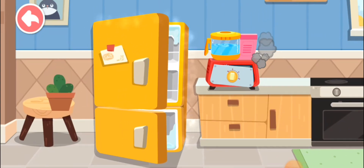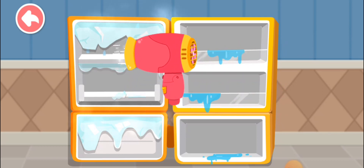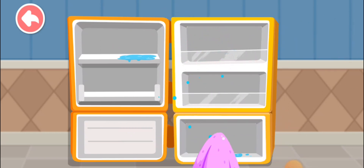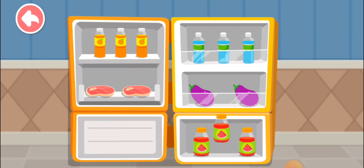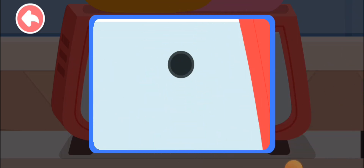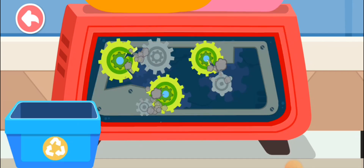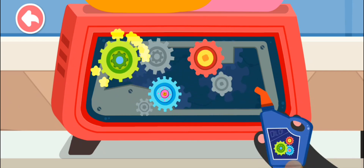The fridge and the juicer are broken. Cheer up, Daddy. Leave it to me. Melt the ice in the fridge. Sort out the food and place them into the fridge. Dump the broken gear wheels into the rubbish bin. Apply some lube to run the gear wheels.